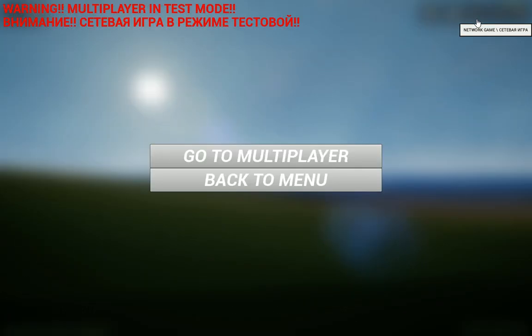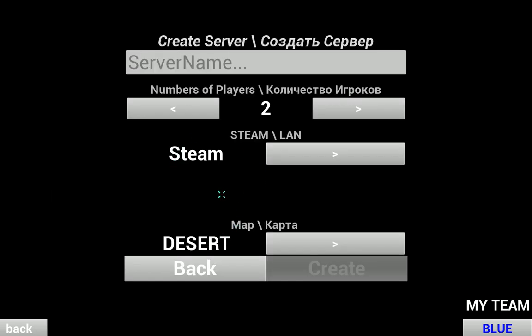I also reworked the Seraph mission. You can now select it from the multiplayer server menu. You can choose desert, Sahara, snow, or Pharingate environments for the Seraph mission and take your friends to try to complete the mission together.